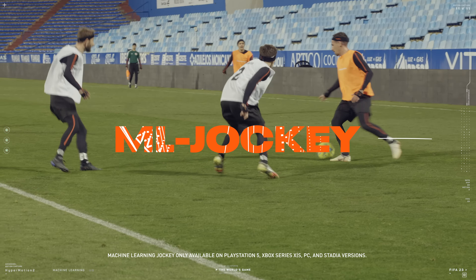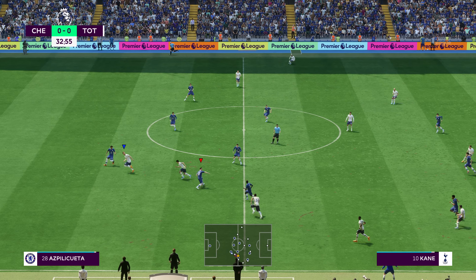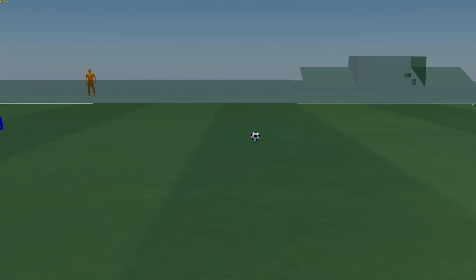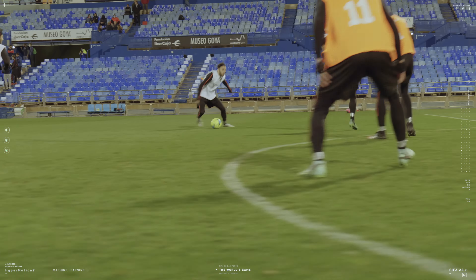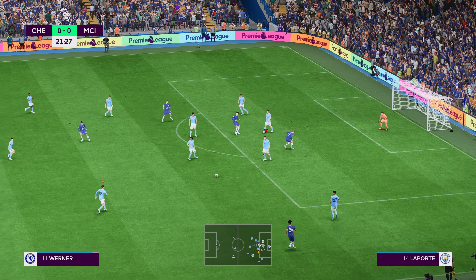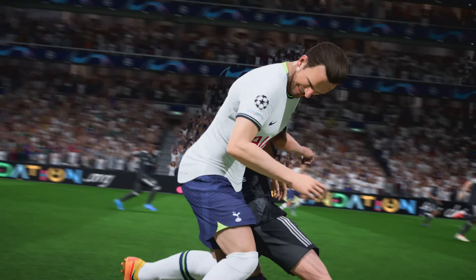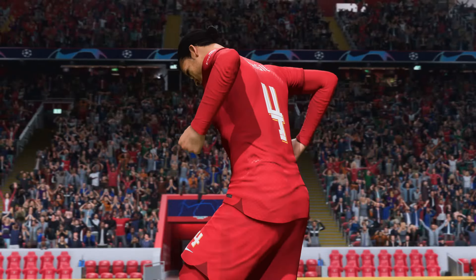What's the counter to dribbling? That's where the new machine learning jockey comes in. The way you're able to position your body and angle up to that dribbler is much more intelligent. The jockey allows you to have super smooth, quick lateral movement — in and out, step-ins, change of direction. I love using the jockey button, so I'll definitely be using this to counter the dribbling.